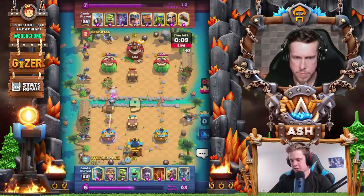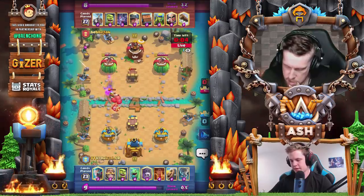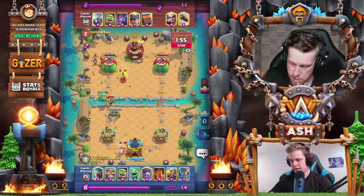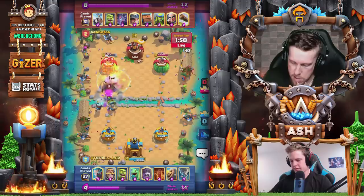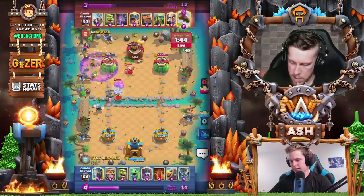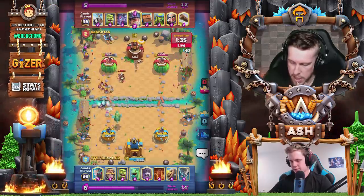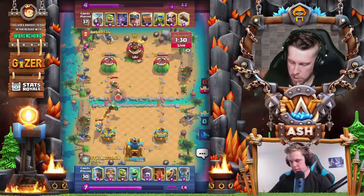Let's go barb barrel here — he's getting some chip damage with the magic archer. I need to drag my units onto the magic archer so it doesn't lock on my tower. Then I can finally activate king tower. Get a valuable poison first and then go with a graveyard. I have enough elixir — graveyarded a little bit early, would have liked the knight to tank, but overall I think that graveyard was okay.